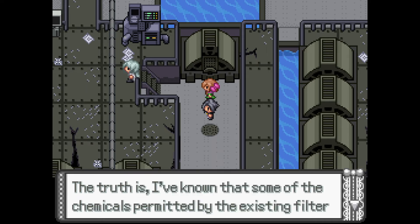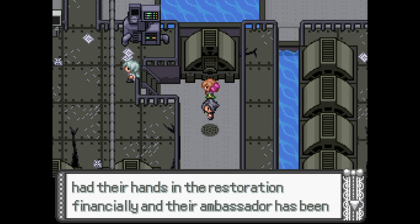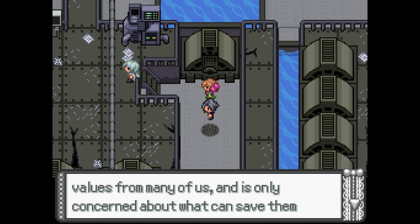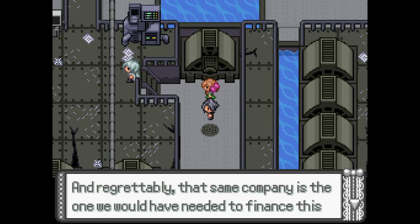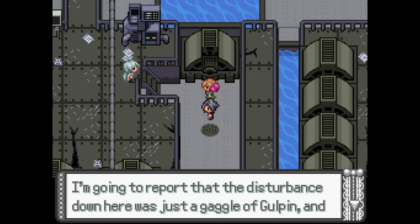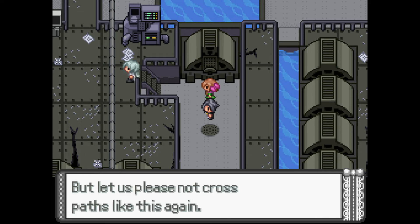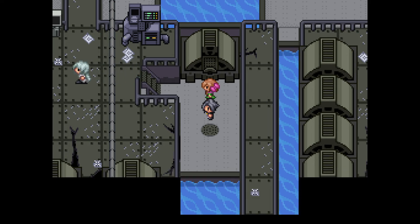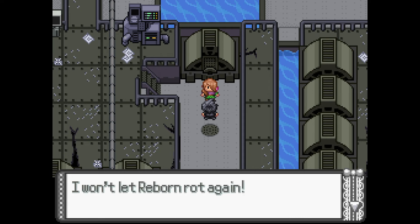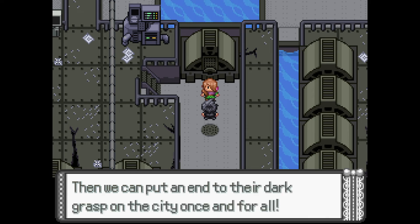Adrian says: 'The truth is I've known that some of the chemicals permitted by the existing filter would probably still be harmful. Unfortunately a certain corporation has had their hands in the restoration financially, and their ambassador has been trying to pull us around for it. That person has significantly different values from many of us and is only concerned about what can save them money. And regrettably that same company is the one we would have needed to finance this filter. So here's what I'm going to do — I'm going to report that the disturbance down here was just a gaggle of Gulpin and nothing more, and I'm going to forget I ever saw you here. Please dispose of that filter somewhere no one will find it.' Wait, so she's going to keep the filter Sandy put in there? Sandy says: 'That could have gone worse. But what Adrian said about that corporate ambassador really concerns me. We should — no, I won't let Reborn rot again. Let's sneak into the Grand Hall and find that corporate office, then we can put an end to their dark grasp in the city once and for all.'